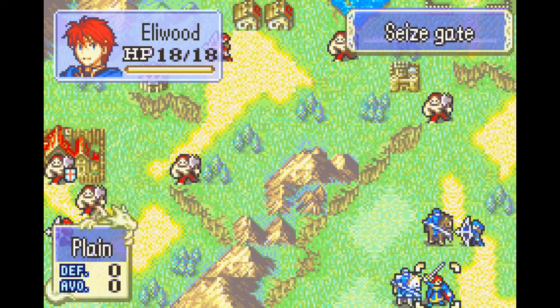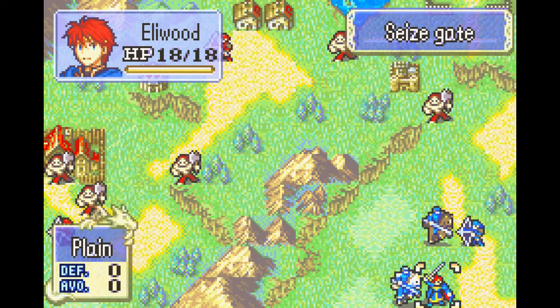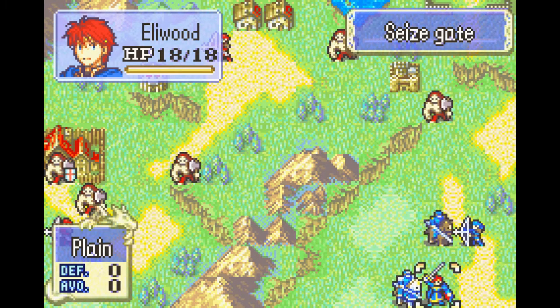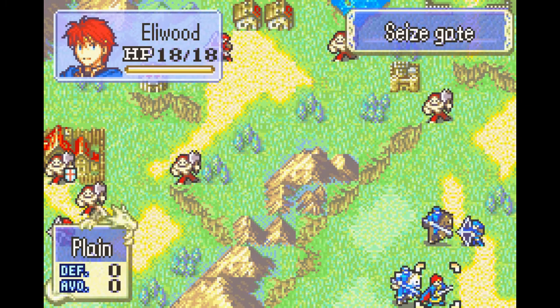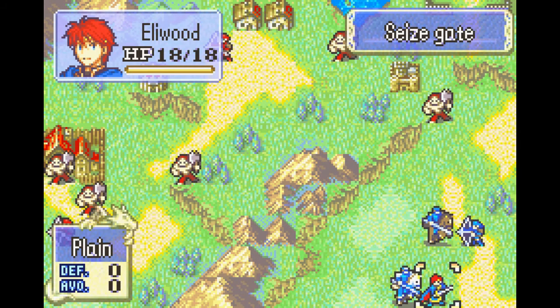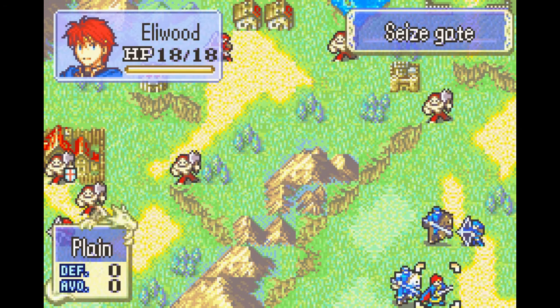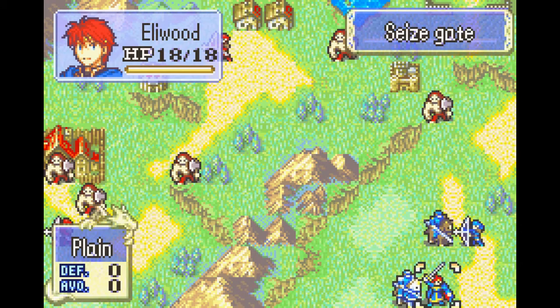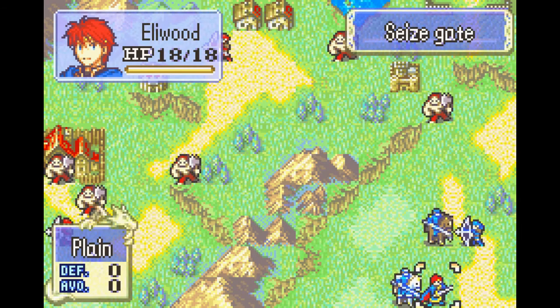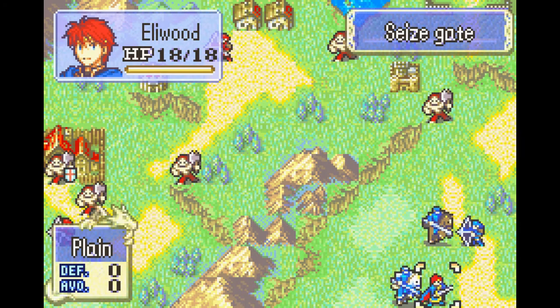Hey guys, today I wanted to make a video explaining the RNG in Fire Emblem 7 — how it works, why it's manipulatable, and how it's manipulatable. I decided this would be a good idea because as a speedrunner and someone who plays this game a lot, it's something I have to explain pretty frequently. While there are some explanations out there, I figured I'd make my own to make sure I have everything someone should know.